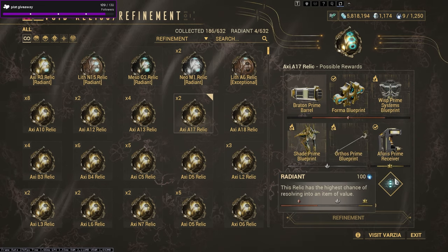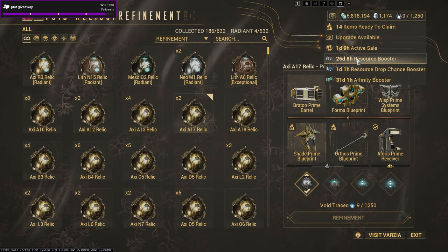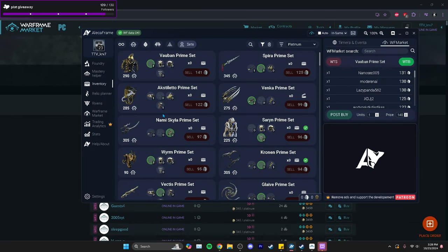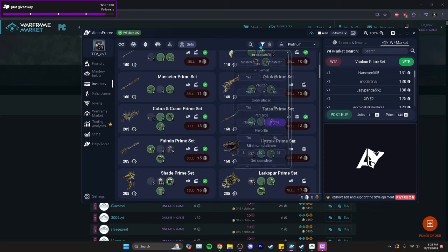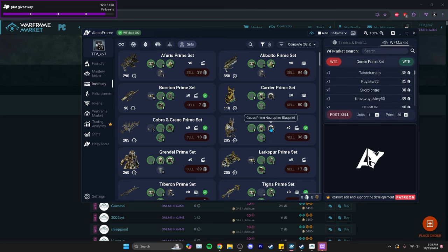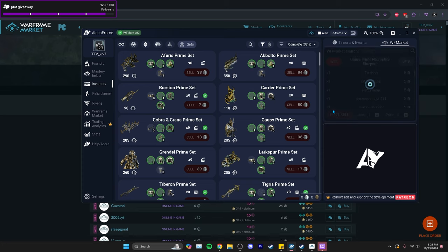The rarer parts cost more Void Tracers to refine. If you want to get more Void Tracers, use a resource booster as it increases how many you get. You can also use Warframe Market alongside A-Lekker Frame to see what sets you're close to completing. For example, I'm close to getting a Gorse Prime set — I just need the Neuroptics, which I can buy for five platinum.